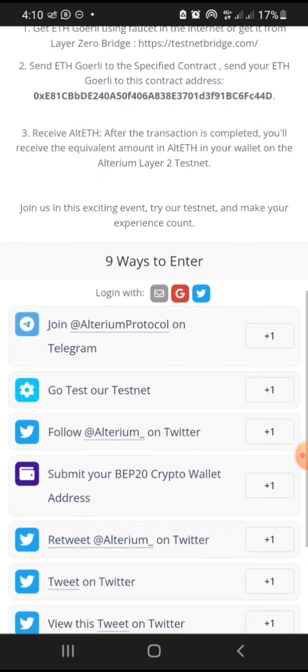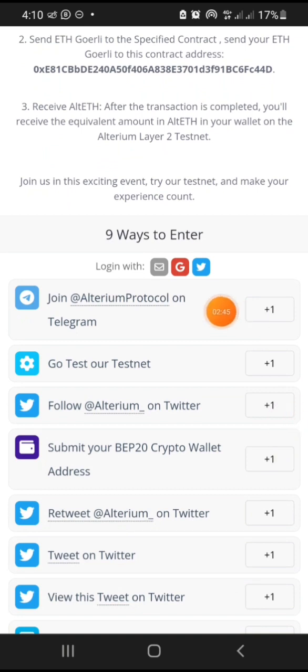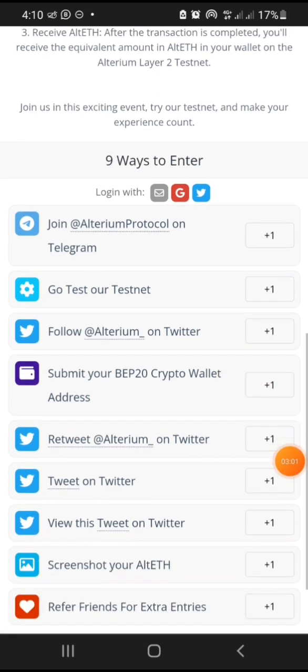To participate in this airdrop, you have basically nine ways to enter. First, join them on Telegram — you get one point. Go and test their testnet — you get one point. Follow Alterium on Twitter — you get one point. Submit your Web3 crypto wallet address. I always advise you to create a separate wallet address specifically for participating in airdrops like this.